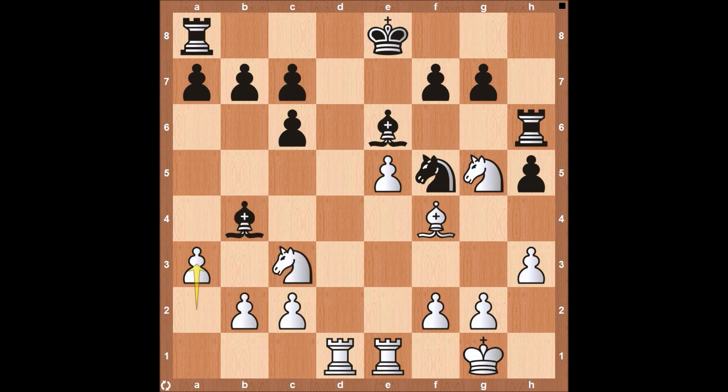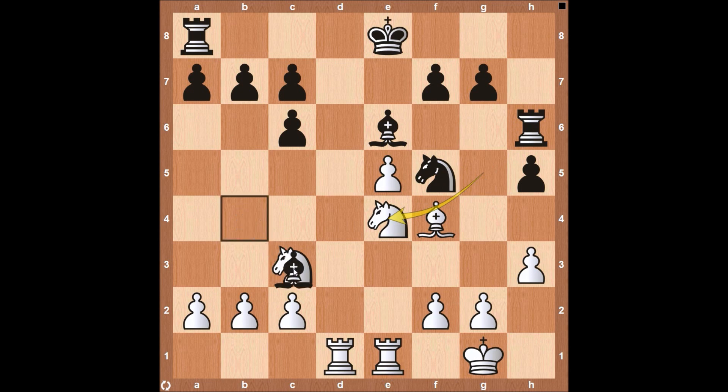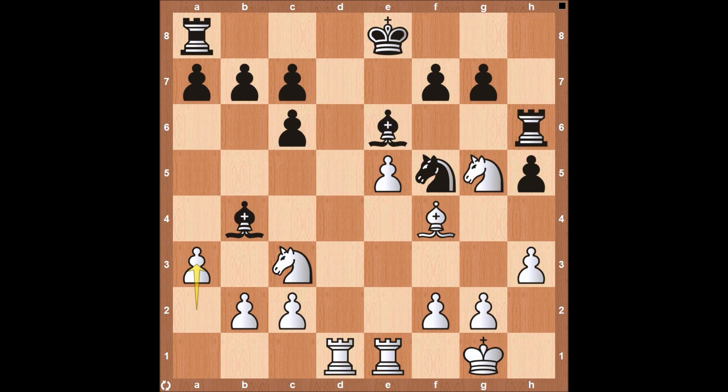White had another option — instead of A3, he could just play Knight to E4. If he's not going to take the Bishop, which he already had the opportunity for, then Knight to E4 makes a lot of sense. It's defending the Knight and also has a discovered attack against the Rook on H6, so it may force Black to move it. But in the game we do see the pawn come to A3, Bishop takes, pawn recaptures, and then H4.